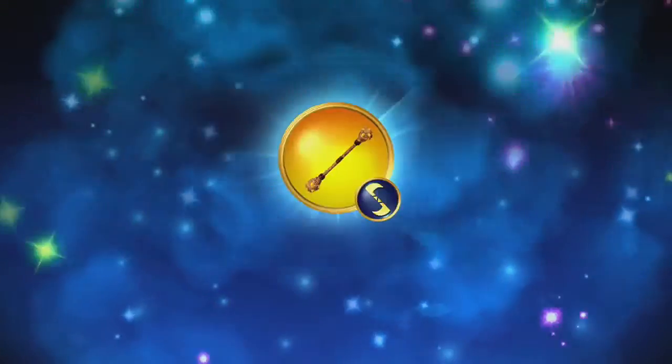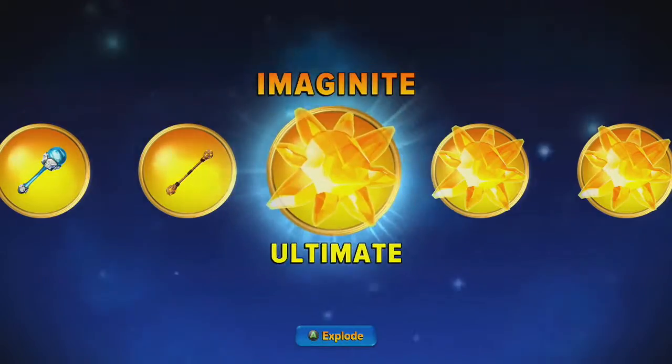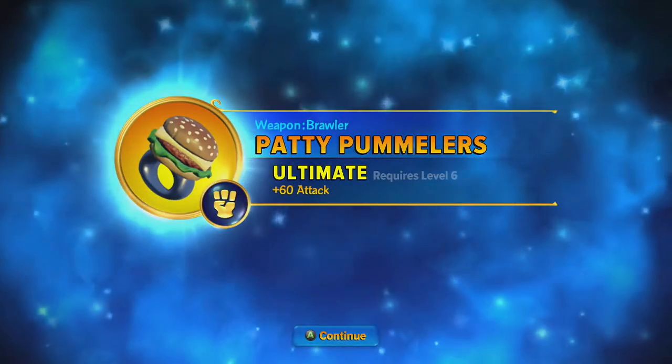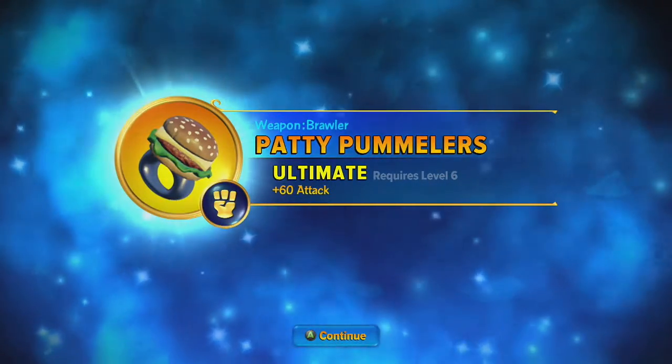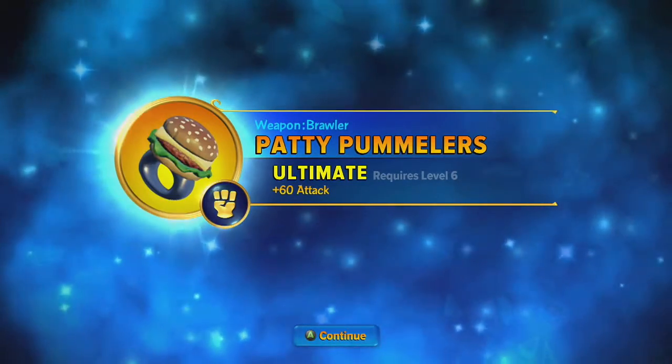These are all weapons obviously. Ghostly Mace. Double Volcano. Look at this — Patty Flummers. I like that, that's quite funny. That's pretty cool.